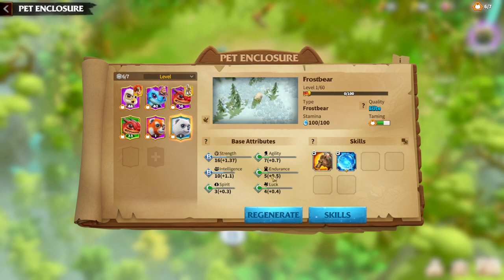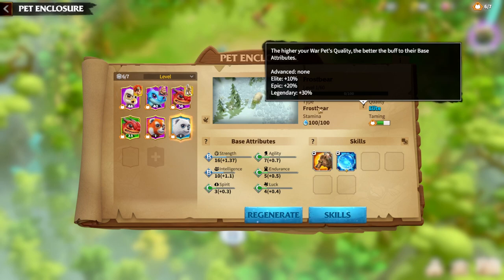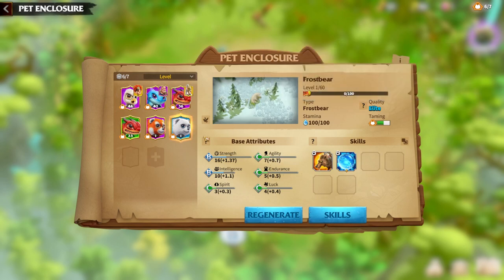Regarding Frostbear, there are two ways of playing it. Quality is always important — try to get legendary quality of the pet because it will give you plus 30% stats all around. For example, my Frostbear is elite level and has ratings like B, B, C, C, C, C. If I had the legendary one, I would get a lot of S and A's. Even if you are focusing on endurance, with a legendary pet every skill will be very high, which will benefit you. The most important part is skills, and as I said, there are two ways of playing the Frostbear.